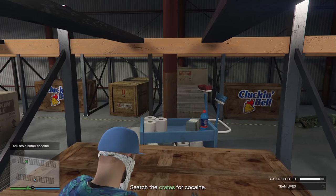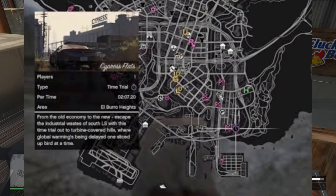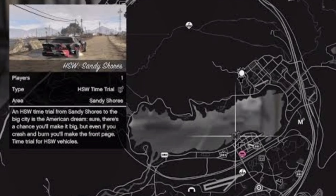Finishing off with the time trials: your premium race is Art to Art, your regular time trial is Cypress Flats, and the HSW time trial is located at Sandy Shores.